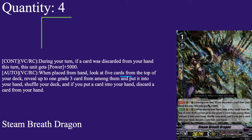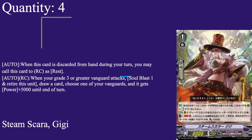If you don't want Steam Breath, I'd say go with Rebull — 8k base, 10k shield, grade 1. When it's discarded you call it, soul blast 1, and then you can put a normal unit to the bottom. If you do, draw a card, and it gets plus 5. It's a way to reshuffle your deck. You have to put a normal unit back of course. If you want to swap it in, just replace Steam Breath because everything else in this deck works fine.